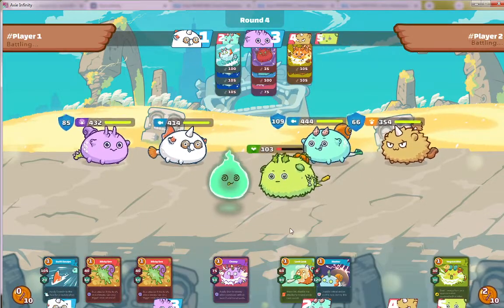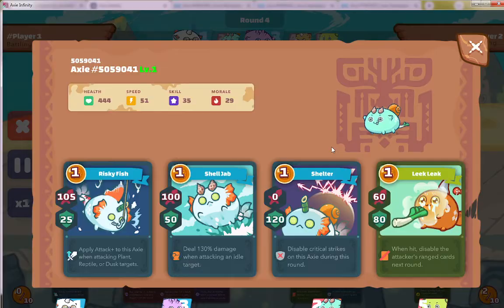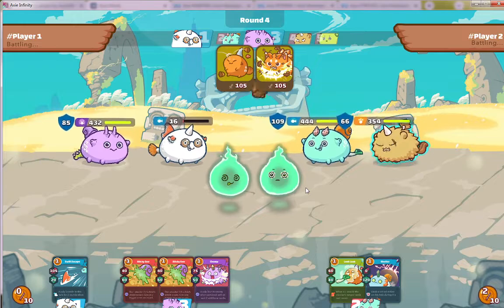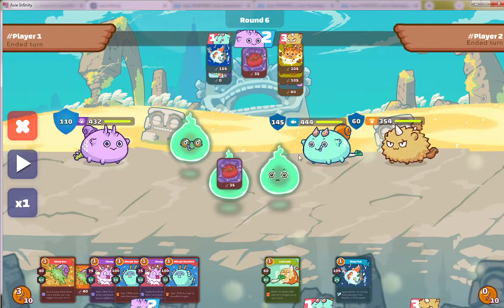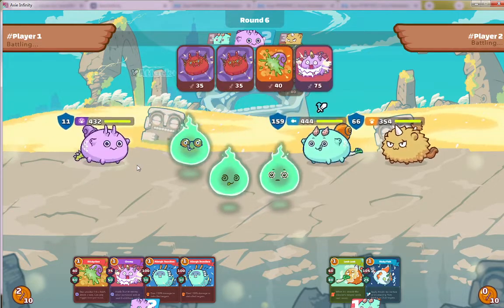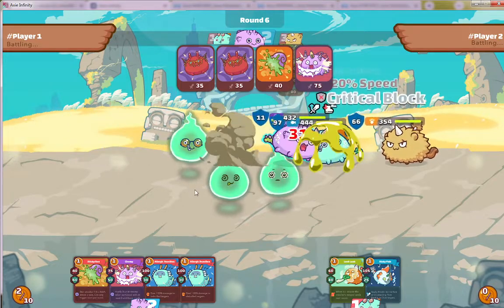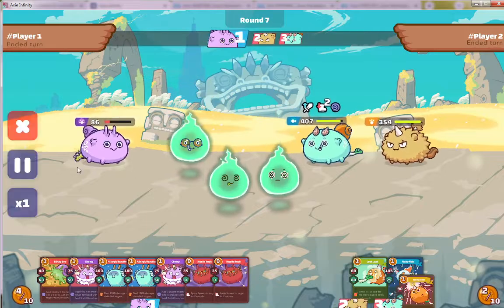Wow, she takes the opponent's axie down — very nice move! The damage is impressive. She puts the shield again but nothing happened — she could have anticipated the terminator would wait if she counted the energy. The shield was maybe not necessary, costing her both the shield and energy. Still, she's in a real advantage.